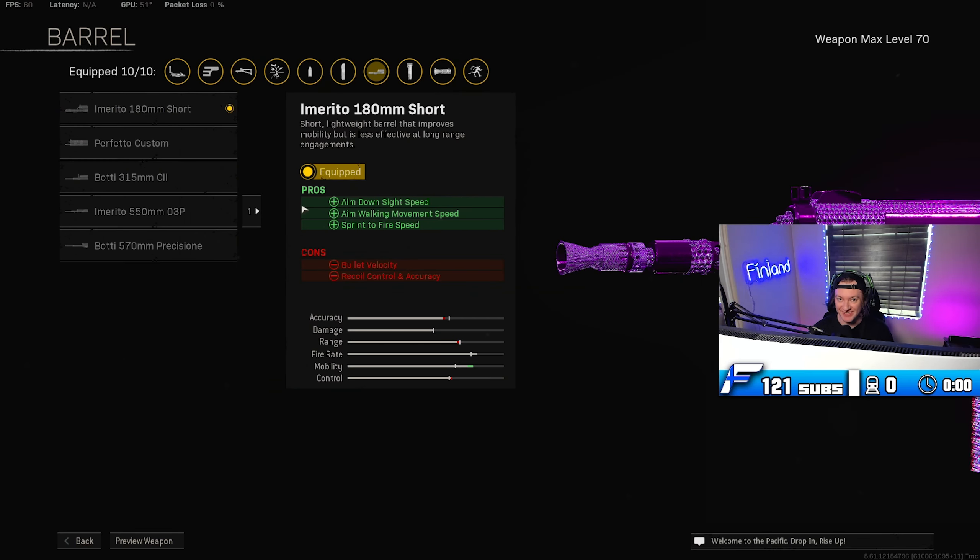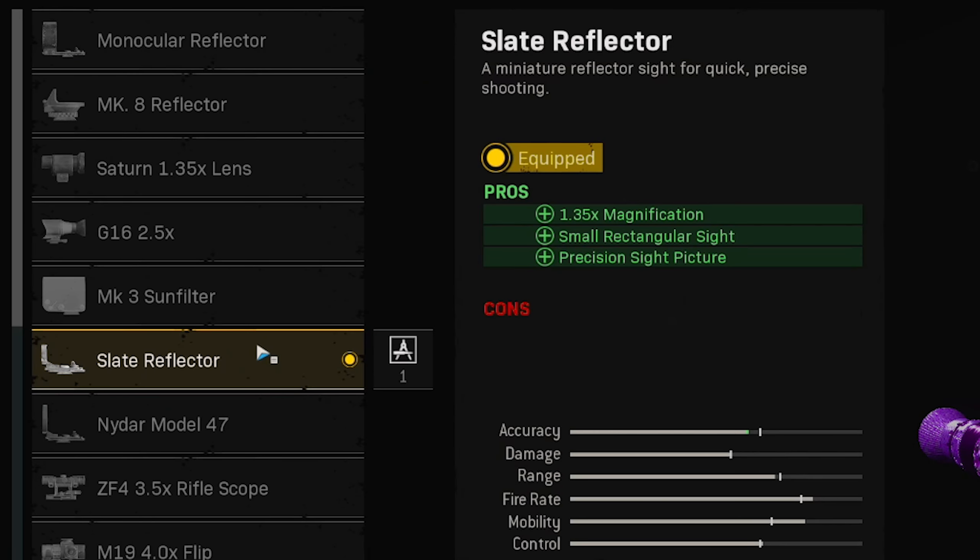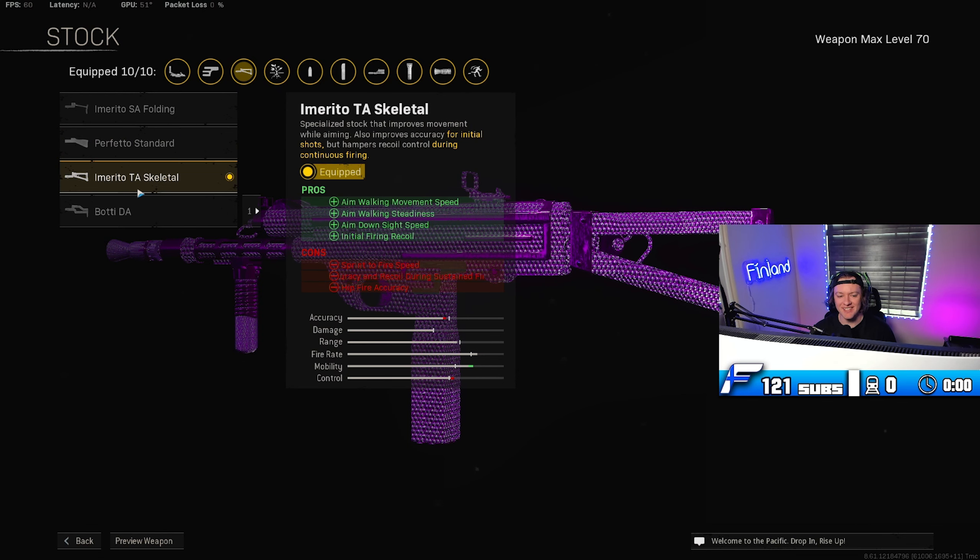The first attachment we're using is the Recoil Booster — we want to up our fire rate and that's exactly what this does. Over to the barrel, we are using the 180 millimeter short barrel; this increases your aim down sight speed as well as walking movement speeds so we get a crazy strafe speed. We are focusing a lot on mobility for this class. For the optic, use whatever you're comfortable with, but honestly you're wrong if you're not using the Slate Reflector.